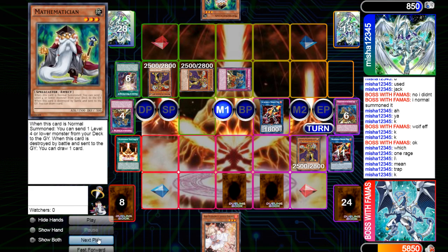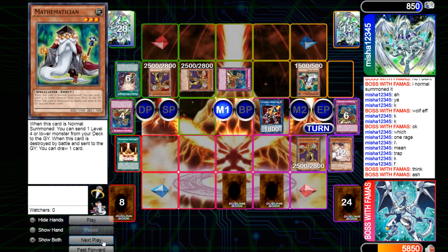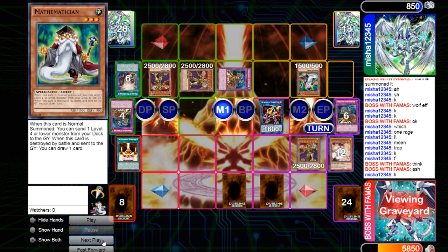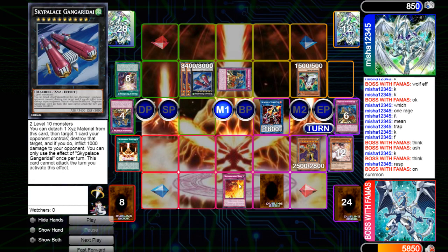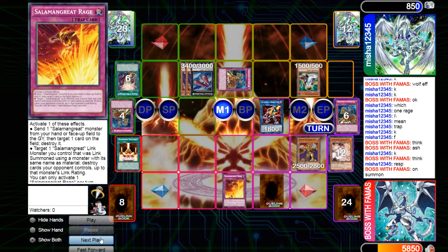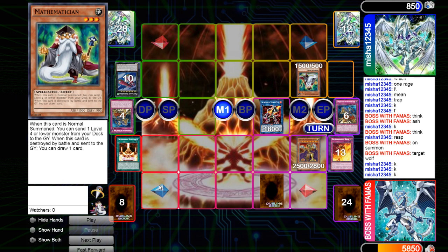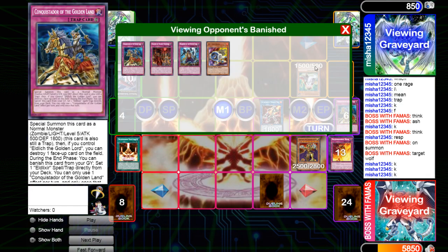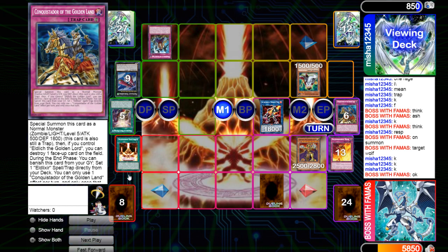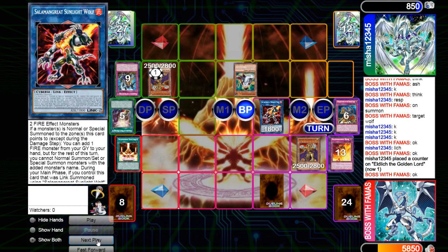He draws Math Man, normal summons it, tries using the effect — I hit that with Ash Blossom. Nothing else he'll activate this turn can be hit with Ash, and I don't care about Scarlet enough to Ash it next turn. He makes Sky Palace, so on summon I obviously have to Rage or he's just going to pop Rage. I pop Conquistador and Sky Palace. I could have popped Math Man since it'll crash into Wolf for a draw, but I wanted him to White Destiny out the Golden Land card so he ends with only a Conquistador or Crow on board, not both.